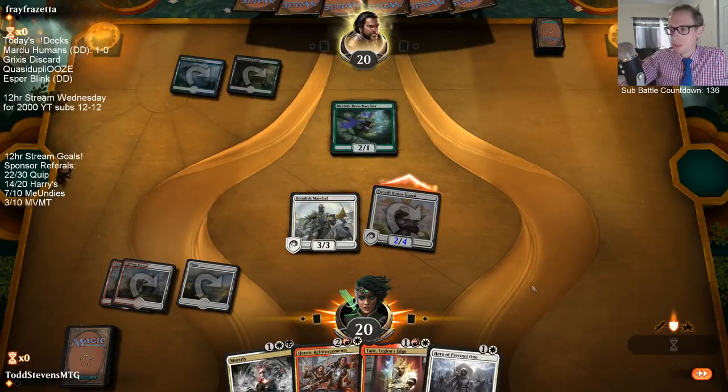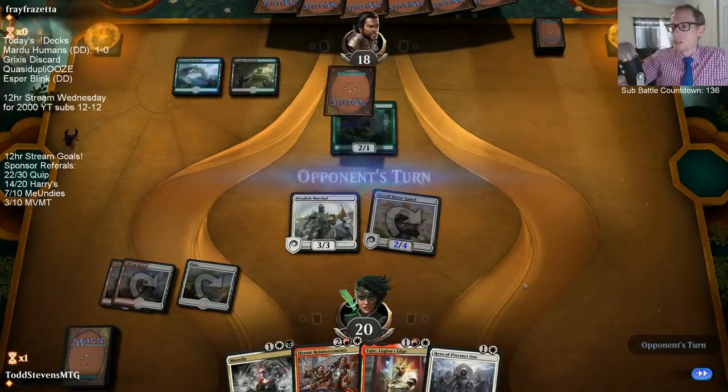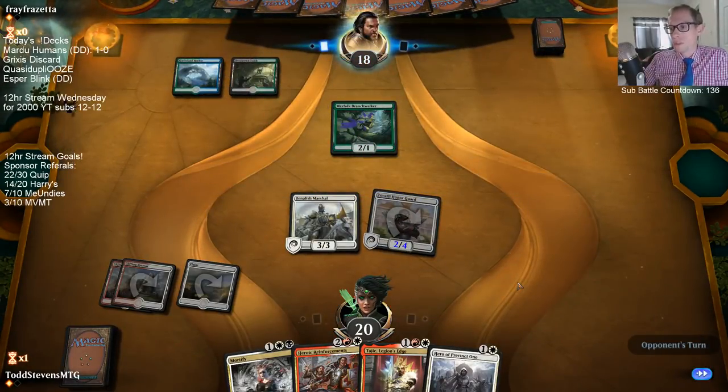Play Benalish Marshal first so that Tajik will be a 4/3 and will not trade with a Branchwalker.